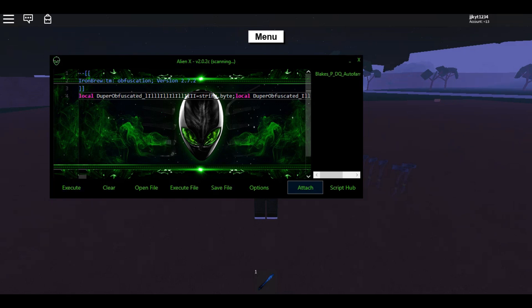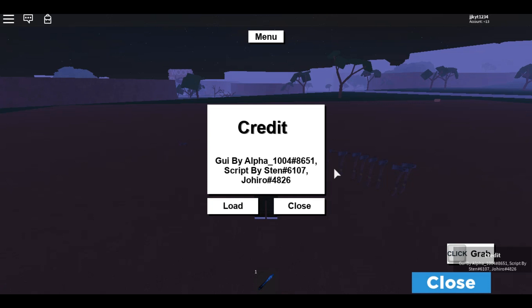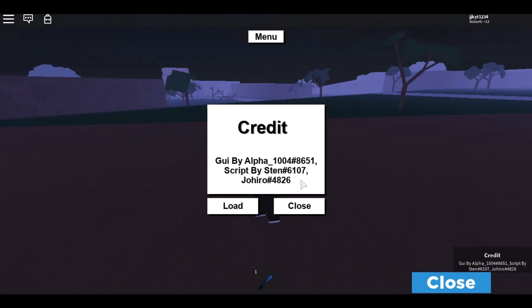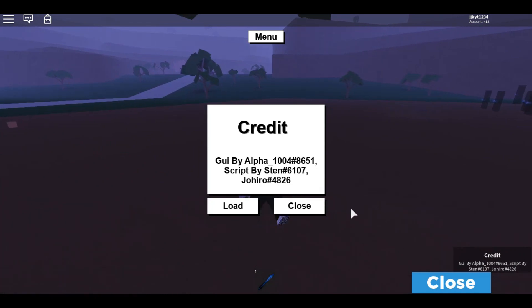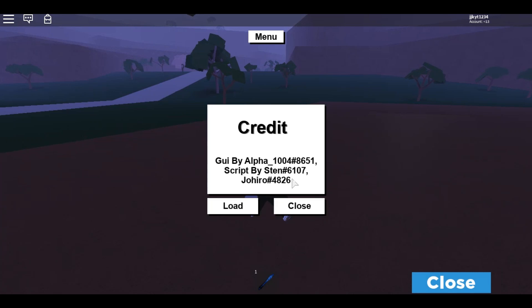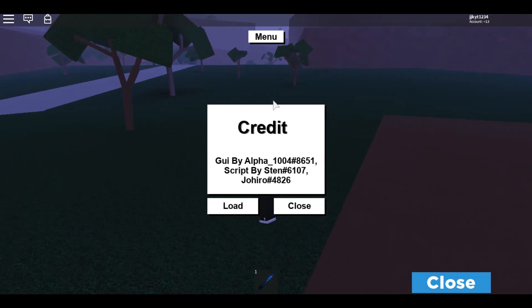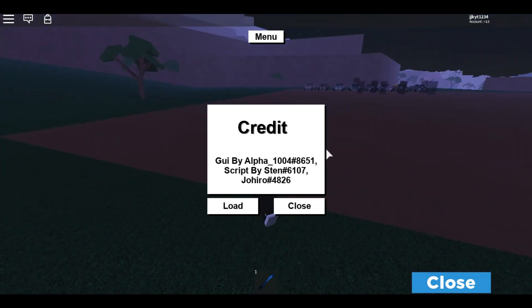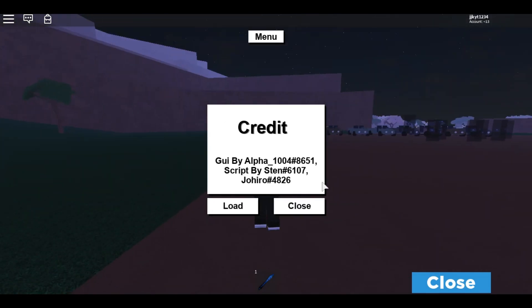Let's wait for this to actually load — I'll give credits because all the credits just pop up on it. There it is. Let's write it down here and close this thing. Credits: GUI by Alpha underscore 1004, hashtag 8651. That's who made the GUI. And script by Sten hashtag 6107 and Jihiro hashtag 4826. So those are their Discord tags — you can add them and talk to them about this. Sten and Jihiro helped make this as well.